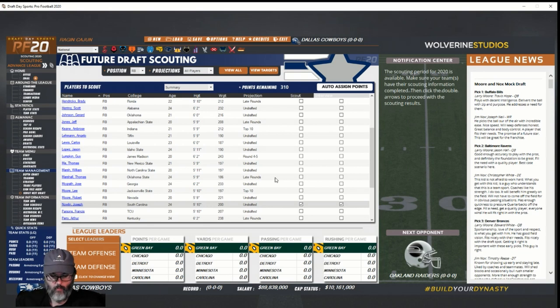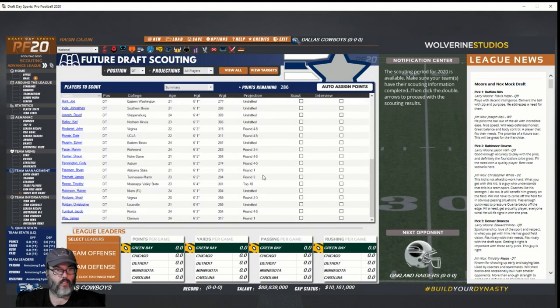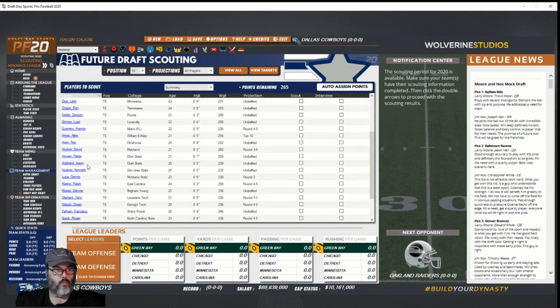Deleting the undrafted projection guys. Defensive end — Ted Warden, Georgia Tech, also projected undrafted, deleting that. Defensive tackle — James Pritchett, Tennessee Martin, round three guy, good deal. And a tight end — James Hubbard, Utah State, 6'5", 239, potentially undrafted. This leaves us with 241 scouting points. You don't have to scout those guys, I just chose to.